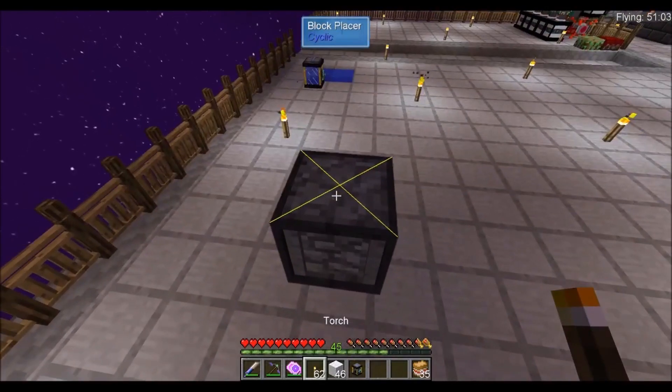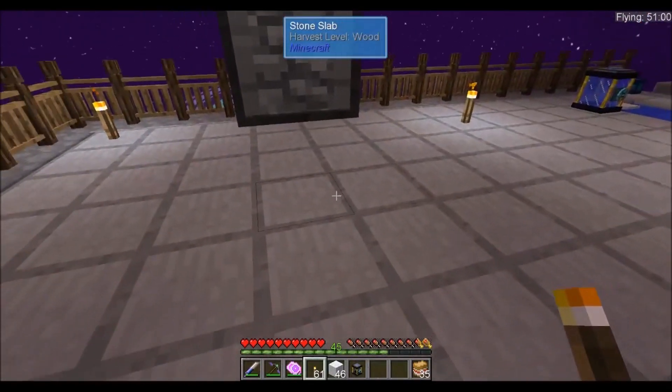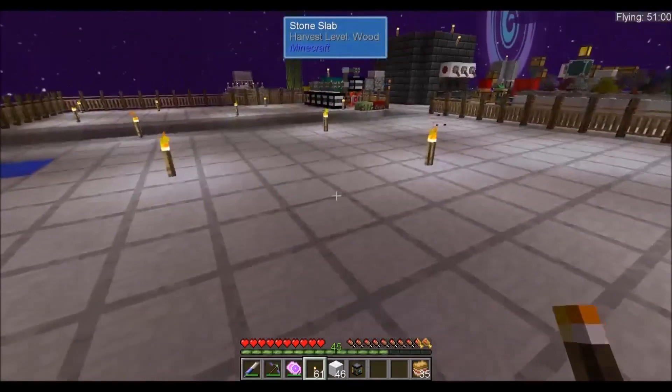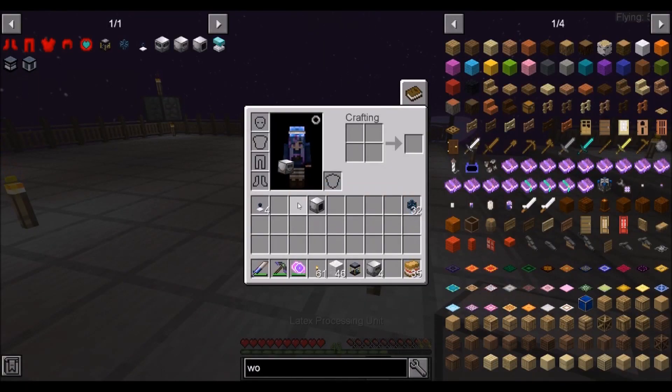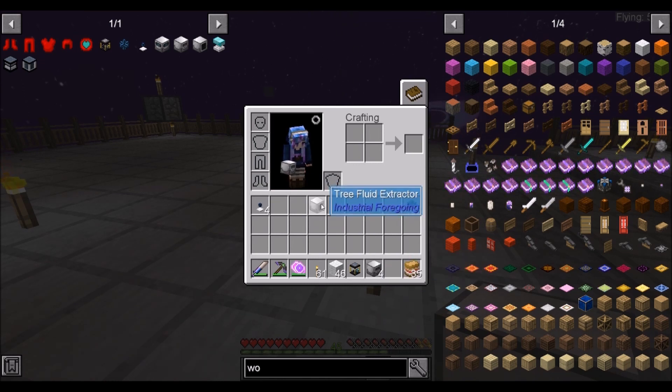We could probably put another lamp over here. This one looks like it does not require power. For the latex — oh no. We goofed, didn't we? We only need one latex processing unit and four tree fluid extractors.